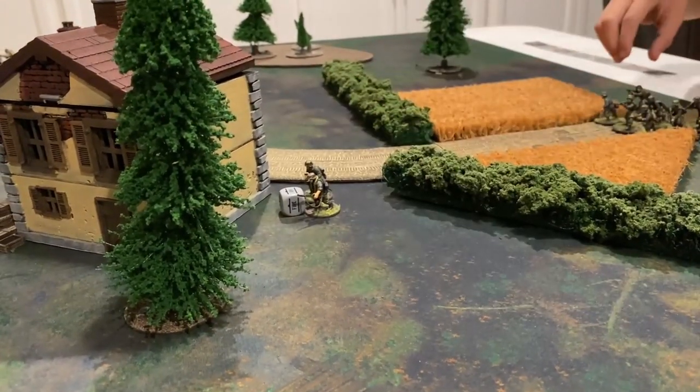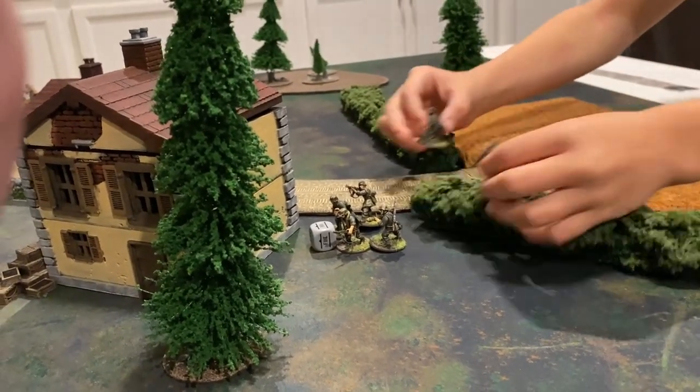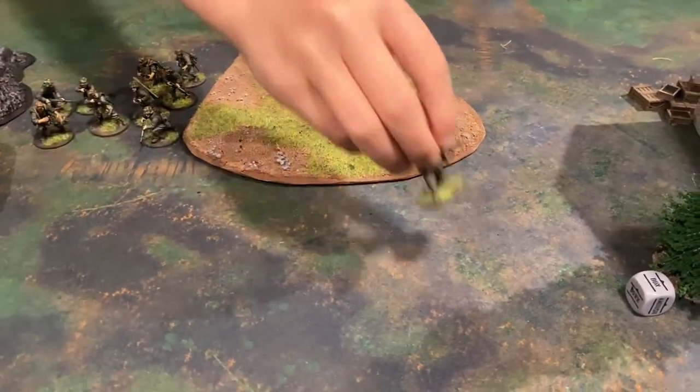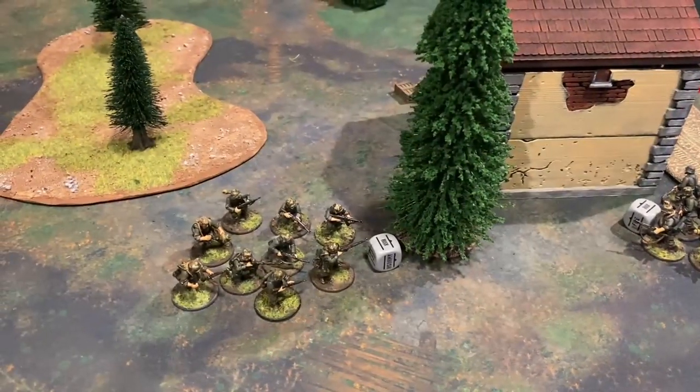The Germans pull the next order die and issue a run order — this unit moves up the road getting ever closer to the building. The Germans then pull another order die and the same will happen from the other Grenadier squad as they begin to surround the house that holds the objective.